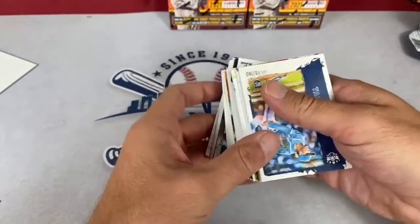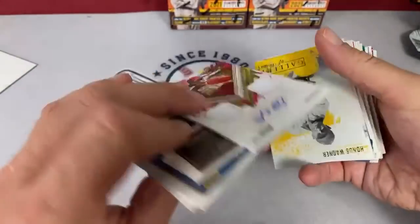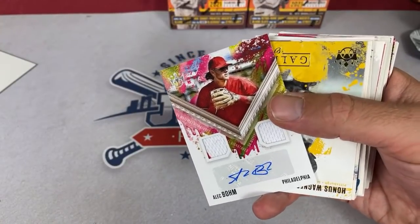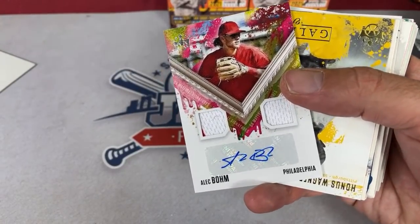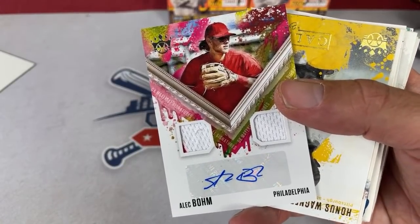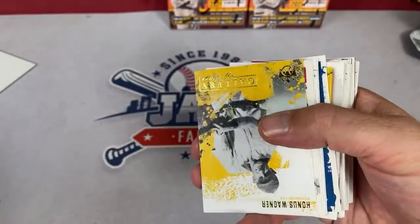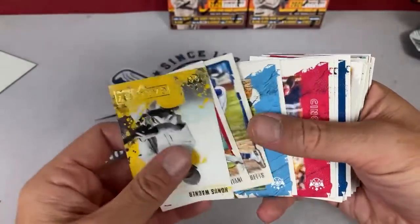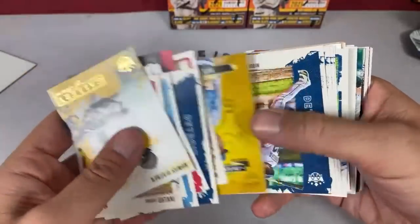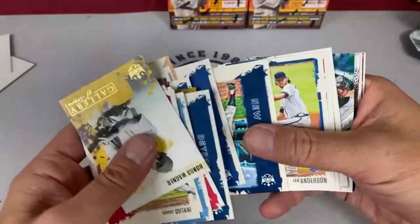Here we go with this next stack. We've got an Alec Bohm autograph relic card — nice one right there for the Phillies. That one is going to go to Brenton McDaniel — I think that's his second hit. Alec Bohm has not been off to a great start whatsoever this year, but who knows — he might rebound and that card will head back up.